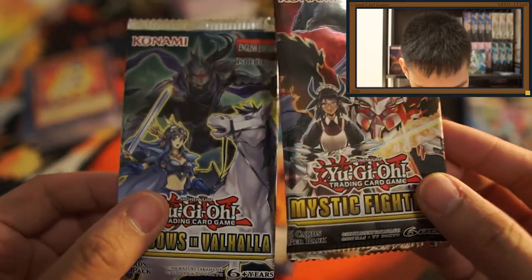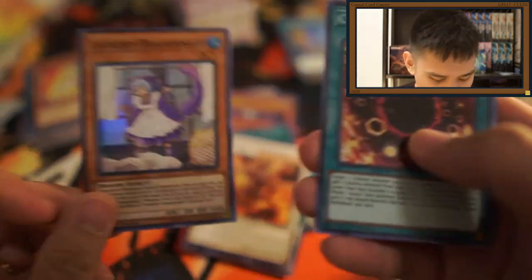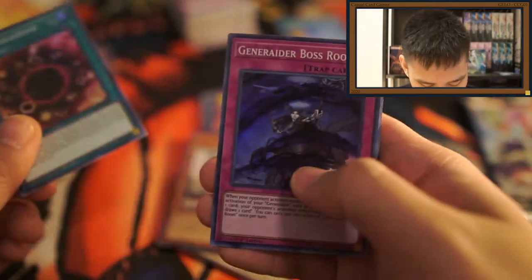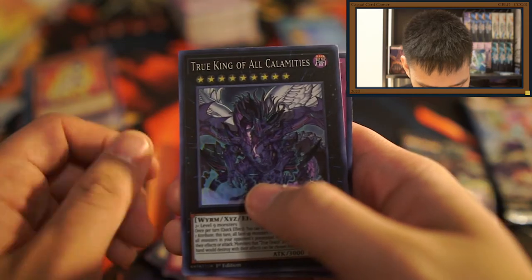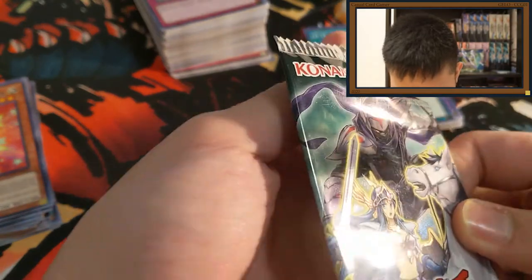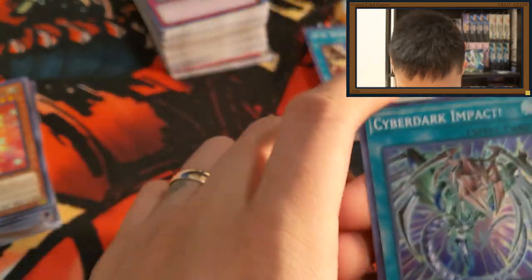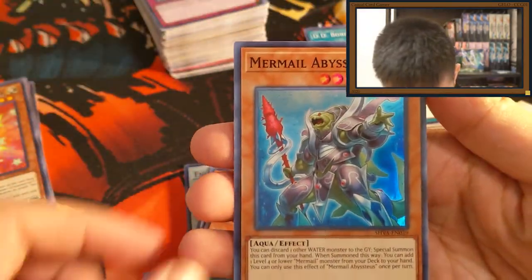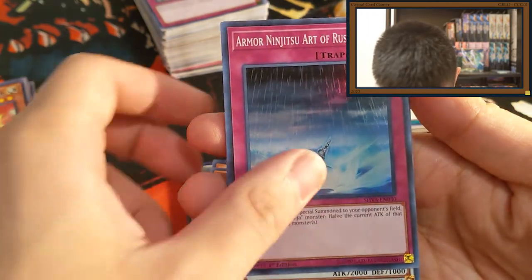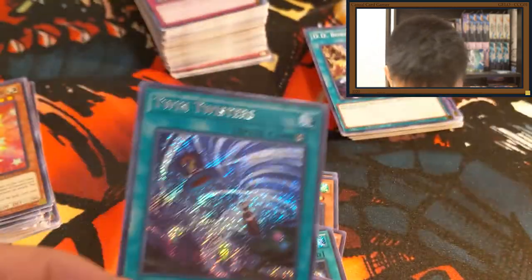Last two packs — let's go with Mystic Fighters first. We got Laundry Dragon Maid — this just got reprinted. Codebreaker Virus Soldier, Backdoor Generator, Boss Room, True King of All Calamities, and Mathmech Induction. And for the last pack we have Cyberdark Impact: Mermail Abystius, Armor Ninjutsu Art of Rust Mist, High Speedroid Chanbara, and Twin Twisters.